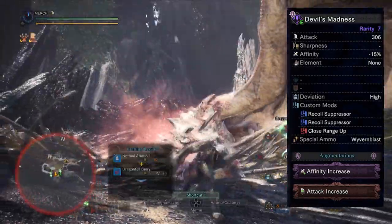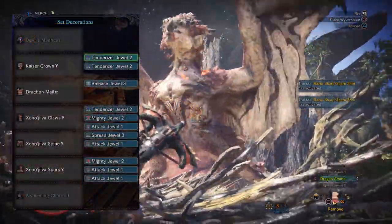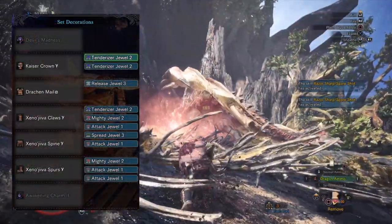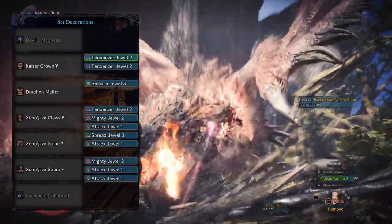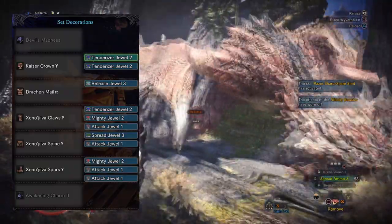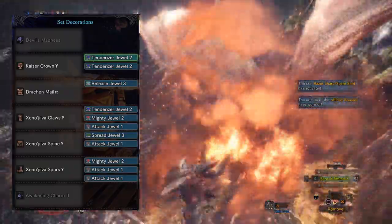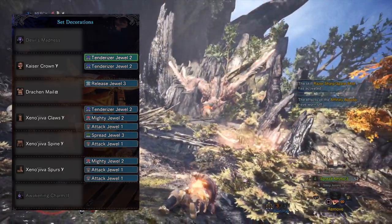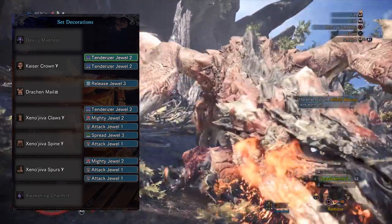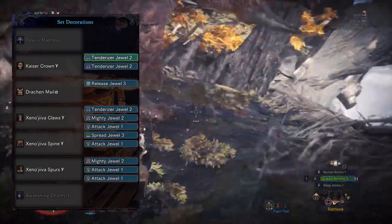I also augmented the gun for an affinity augment and an attack increase. For the helmet, we're gonna be using the Teostra gamma helm — the Kaiser Crown Y — slotted with two tenderizer jewels. The chest piece is the Dracon male alpha slotted with a release jewel. The gauntlets are the Xenojiiva claws gamma slotted with a tenderizer jewel, a mighty jewel, and an attack jewel. The coil is the Xenojiiva spine gamma slotted with a spread jewel and another attack jewel. And the boots are the Xenojiiva spurs gamma slotted with a mighty jewel and two final attack jewels.